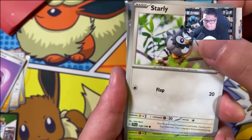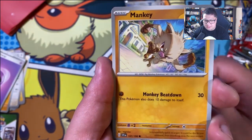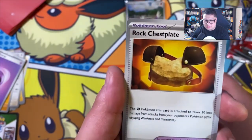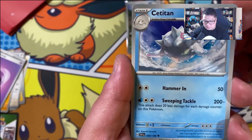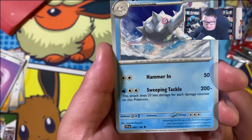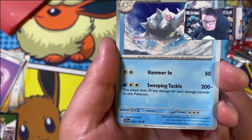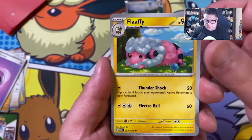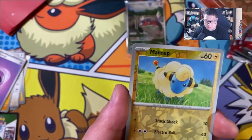We got Starly, Shroomish, Mankey — oh, he's running down fast — Sharkadet, love it. Rock Chestplate, a really good item. Sir Titan. 200 minus — it's been a while since I last seen a minus card. This attack does 20 less damage for each damage counter on this Pokemon. That kind of sucks. We got a Flappy, super cute and adorable. We got Houndar as a reverse holo, Mareep as a second holo.